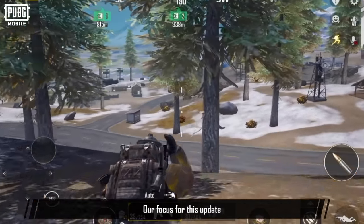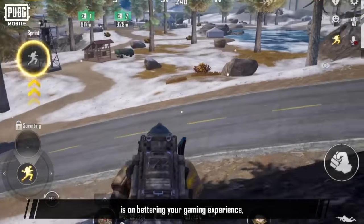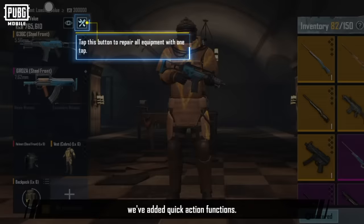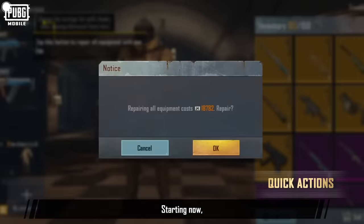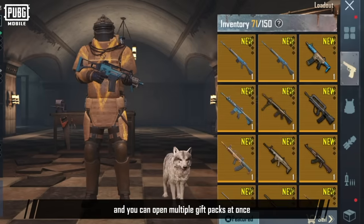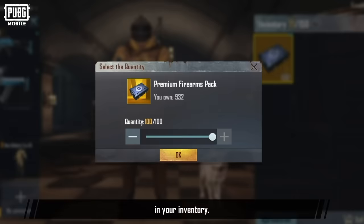Our focus for this update is on bettering your gaming experience, so we've added a series of improvements. First, we've added quick action functions. Starting now, you can tap to repair all items at once on the loadout page, and you can open multiple gift packs at once in your inventory.